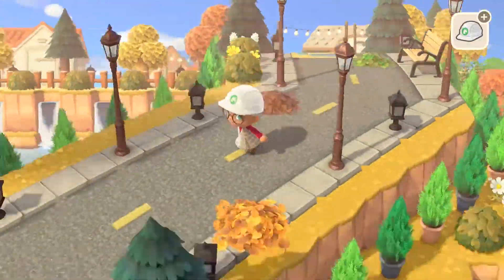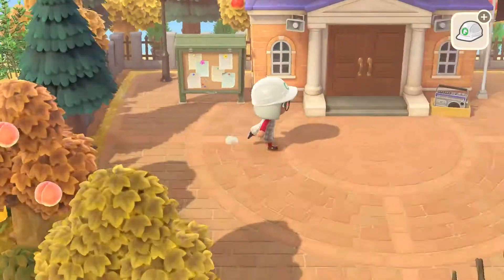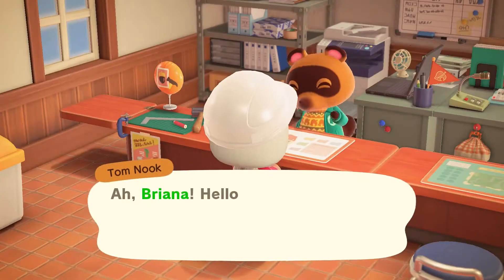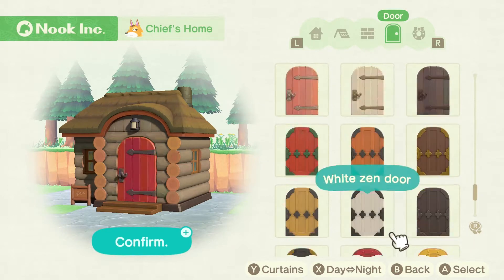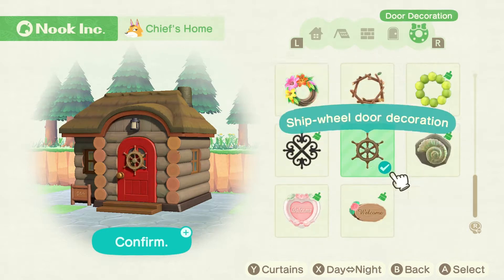Now it's time to start changing the exterior of the houses. Some of them were okay, like Fang's, but the other two did not look cute. So I'm going to go ahead and change them. I didn't have a set idea of what I wanted them to look like — I just wanted them to be cohesive enough to go together in a neighborhood, but I definitely wanted to make it a little bit more foresty than the rest of my island.